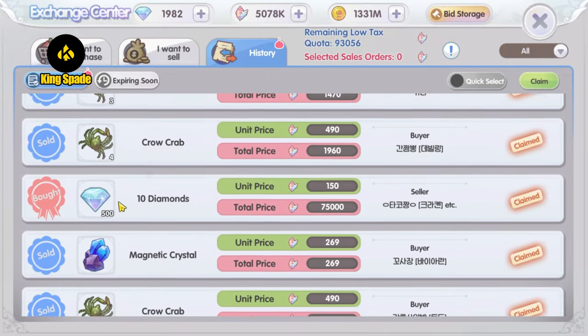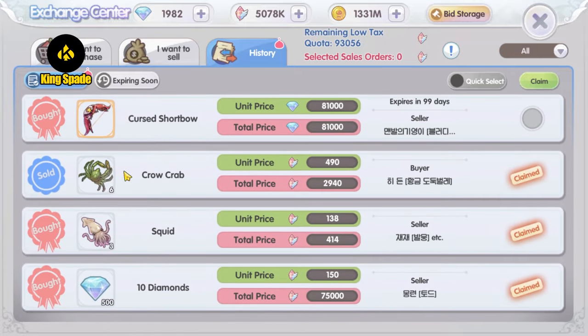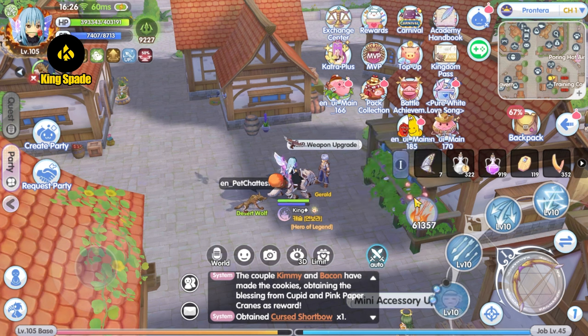When someone does sell diamonds in the exchange center, it usually sells out fast. I thought making 6 million crystals would be easier in the Korea server, but it turns out item prices at the exchange center are becoming like the SEA server — item prices have gradually dropped with every new map introduced.